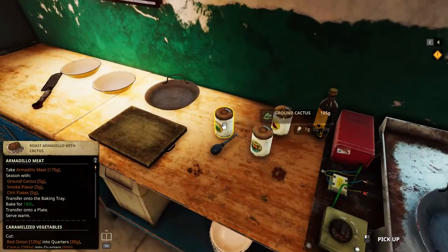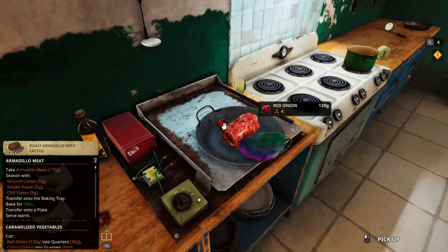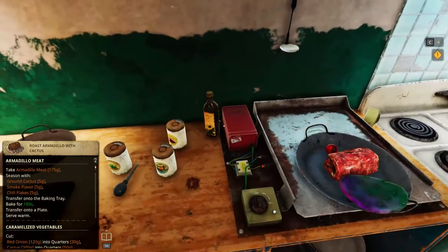Ingredients include ground cactus, smoke flavour, chilli flakes, sunflower oil, red onion, armadillo meat, cactus — that's all.